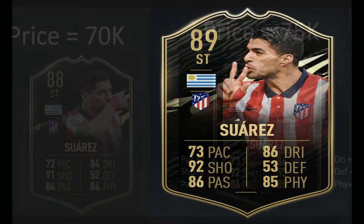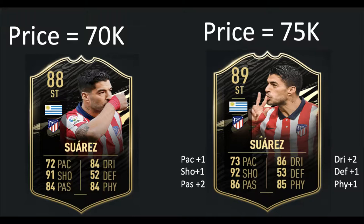As usual, I will compare his previous version to his new version. On the left of the screen you can see his previous card, and on the right you can see his 89-rated Team of the Week second inform card. His 89-rated card is going for around 75k on Xbox. We can see his pace is increased by 1, shooting by 1, passing by 2, dribbling by 2, defending by 1, and physical by 1.